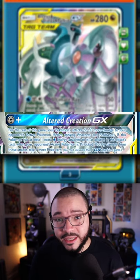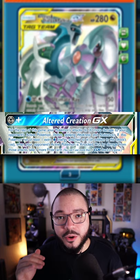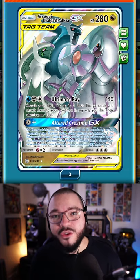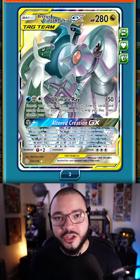Altered Creation not only gives your Pokemon a 30 damage boost on their attacks, but it also takes away one additional prize card if you happen to have a Water Energy attached when you activated Altered Creation.